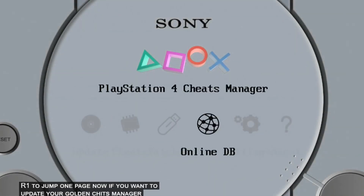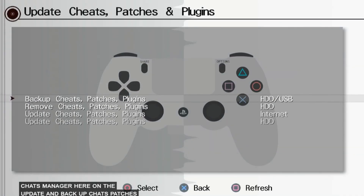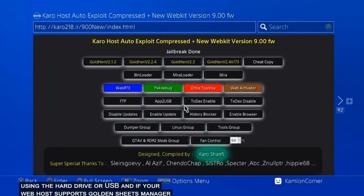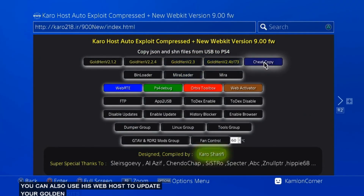If you want to update your Golden Cheats Manager but are hesitant to connect your jailbroken PS4 to the internet, you can download the update separately, install it on a USB, and just update your Golden Cheats Manager using the hard drive or USB. If your web host supports the Golden Cheats Manager, like the one with Garo, you can also use his web host to update your Golden Cheats Manager by going to the cheat copy.